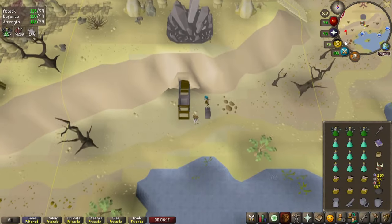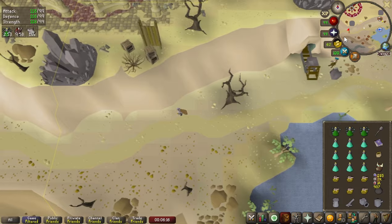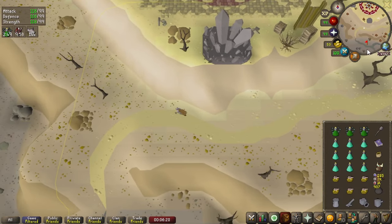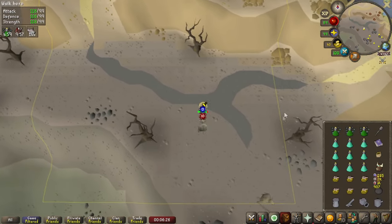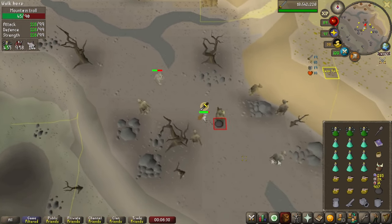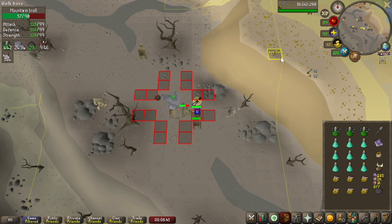So here's the Mount Quidamortem example. Starting from the minecart, I'm running southwest down the yellow path, then follow the grey path southeast. Drink your stat boosting potions, turn on your prayers, and have auto retaliate on. You can drop your cannon with the marked floor tile. If you're safe spotting with ranged or magic, you can use the mountain on the right side and the trolls won't be able to reach you.